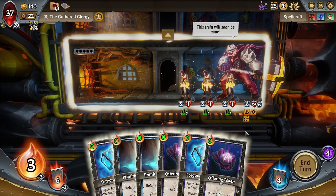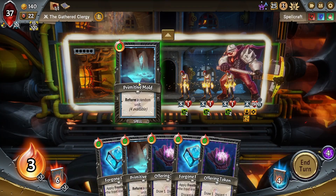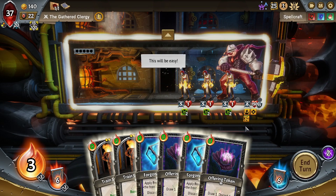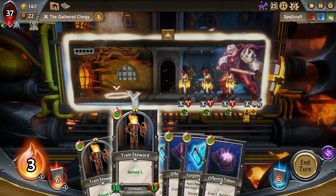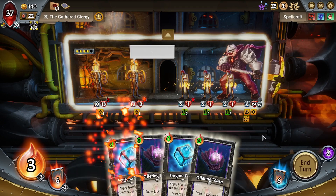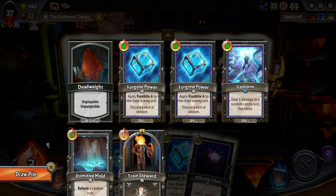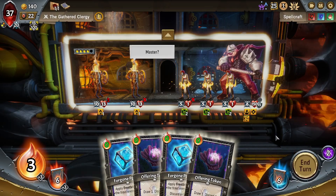Let's use the Forgone Power. It's sad to discard the Deadweight, but it's better to discard the Deadweight than any other card. We have Offering Token and Forgone Power — what a terrible hand. At least we're probably going to be able to Primitive Mold something next turn, so we'll just keep these in hand until it's in any way useful to play them. I do like how much money we're making this time. The money we're making is really nice. We did get Primitive Molds, and I'm really hoping to get one of the Stealth things.